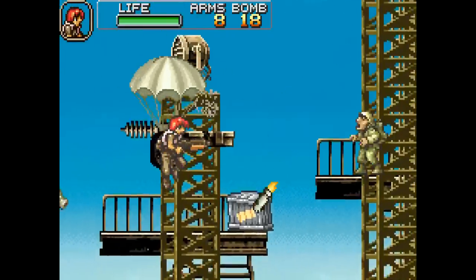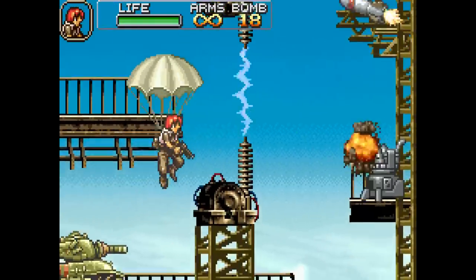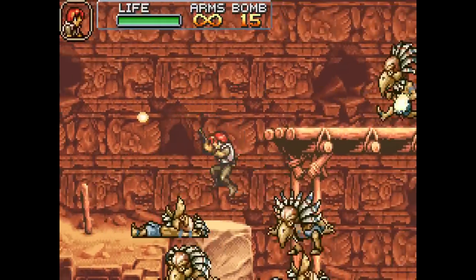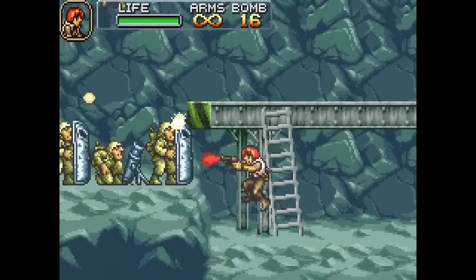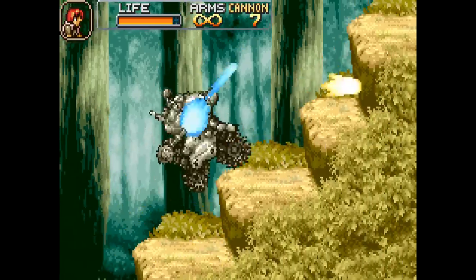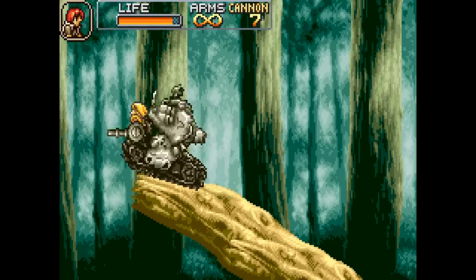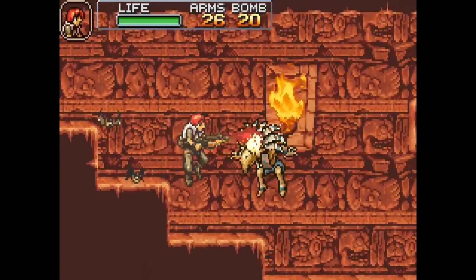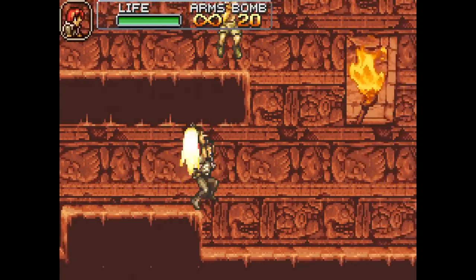You get a health meter and unlimited continues to get through five levels broken up into four stages each. There's two characters to choose from, and come on, it's Metal Slug — what you see is what you get. You run to the right and blow stuff up. The controls are simple, there's lots of explosions, lots of automatic weapons, lots of vehicles to make stuff go boom, and lots of dudes saying thank you. You get all sorts of fun weapons like ground missiles, homing missiles, rocket launchers, shotguns — all the usual Metal Slug stuff.